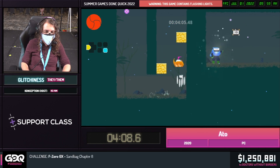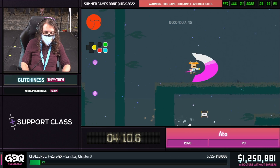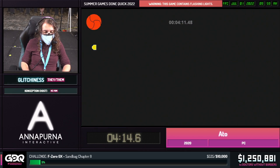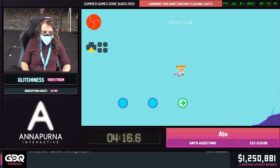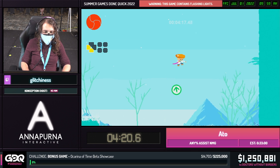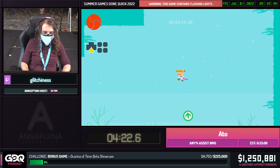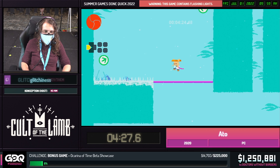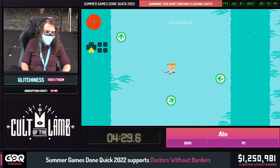We have some time for donations as we watch our next boss steal our next power-up, which is extraordinarily rude. How about $250 from Rayhaha, who says: 'Glitchy, thanks for introducing me to GDQ, and I'm so excited to be here in person to watch your run today. Good luck, Samurai Cat Game. I love you.' Thanks, Rhea. Love you.